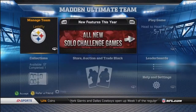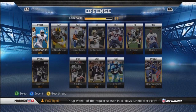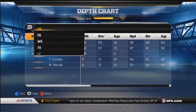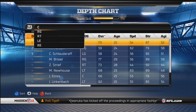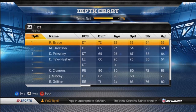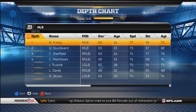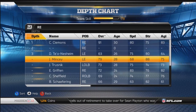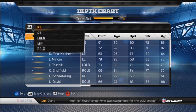On defense, I wanted to get Chris Clemens as a pass rusher off the edge — someone who can just get to the quarterback, because it seems like I can never apply pressure unless I'm blitzing. Chris Clemens was perfect. 1500 for Brandon Lloyd and 1500 for Chris Clemens is a steal — those cards would cost you 9000 coins in a gold pack, but you can just buy them individually off the auction block.